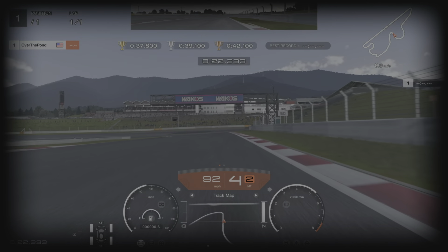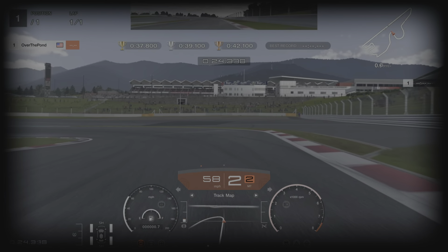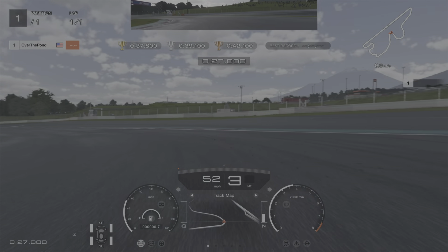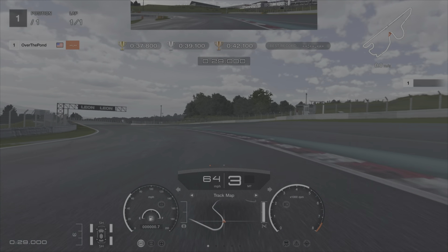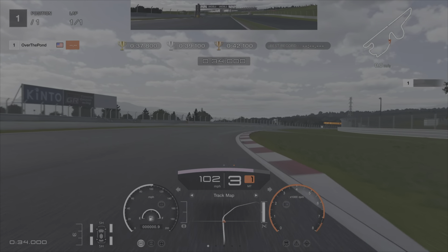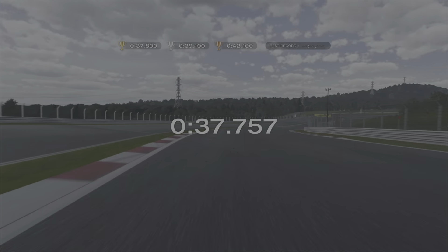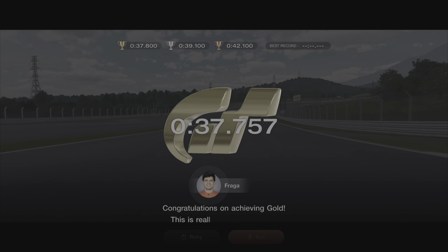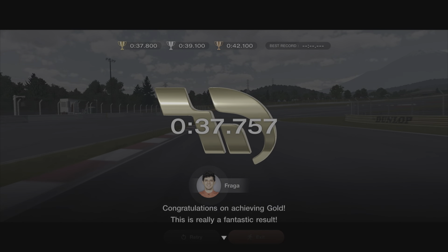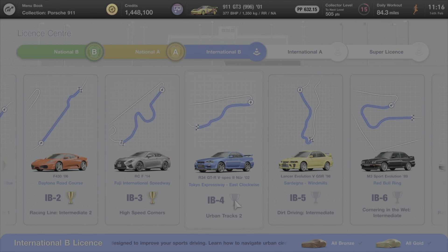Coming into the next braking zone, we're going to be braking just after the red and white strip on the floor starts. Down into second gear — I should be a lot tighter onto the apex — but upshifting to third early on the exit. Running all the way down to the line, that gives us a comfortable gold medal — well, just scraping through with a 37.7 — but that was my first attempt and I'm sure I could get a lot quicker with a little more practice.